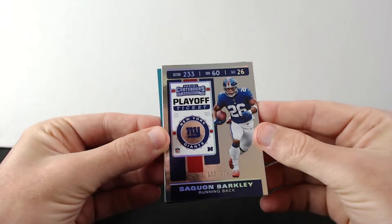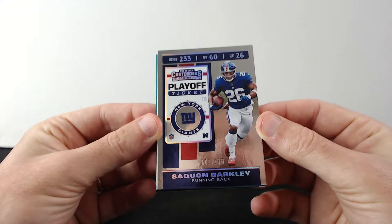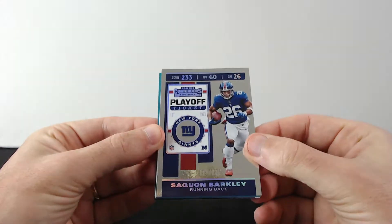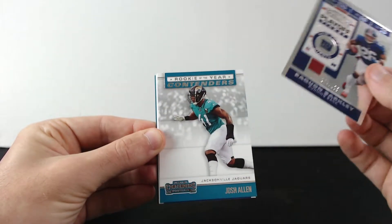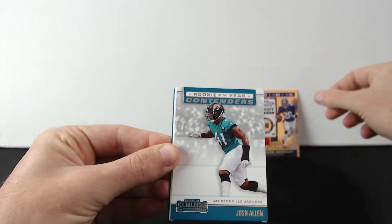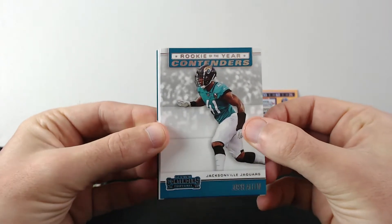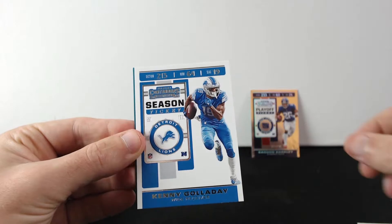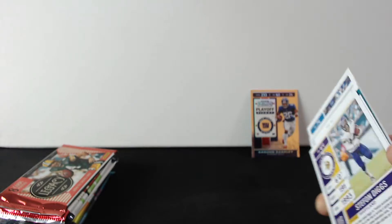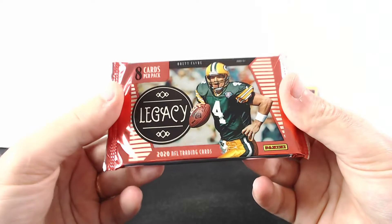There is something numbered here — Saquon Barkley out of 175. And next we have Josh Allen Rookie of the Year Contenders, Mark Ingram, and Kenny Golladay. So that's the first pack. All right, let's go now with Legacy.